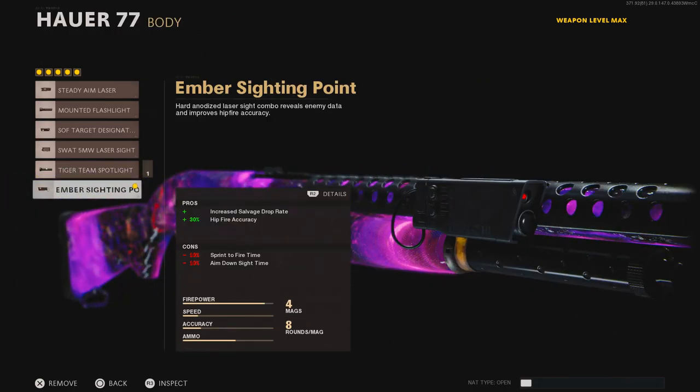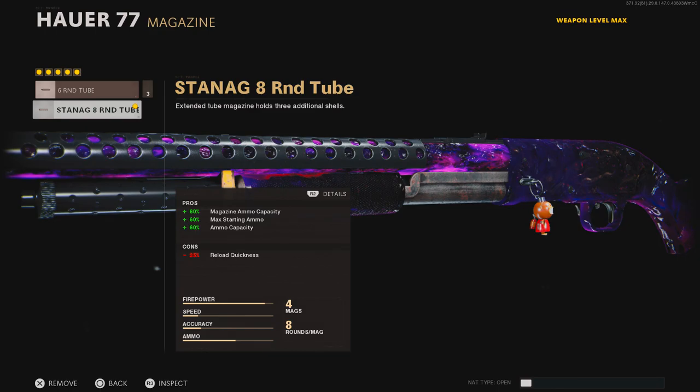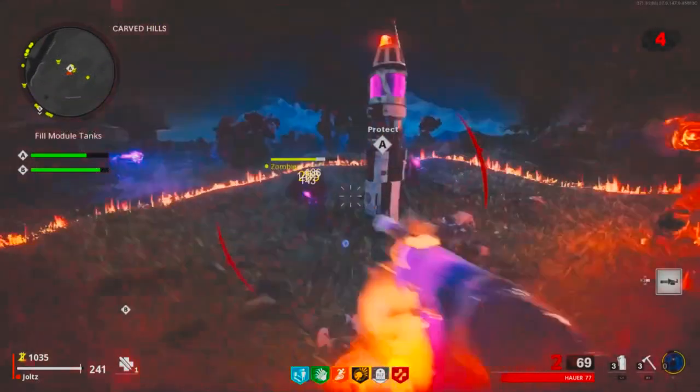For the body, you want to put on the Ember Sighting Point. For the magazine, you want to put on the 8-round tube. And for the stock, you want to put on a Marathon Pad.